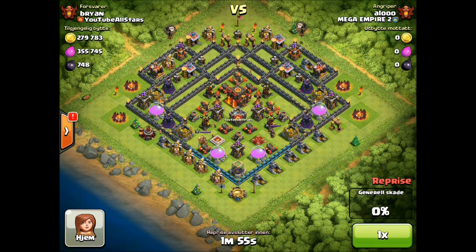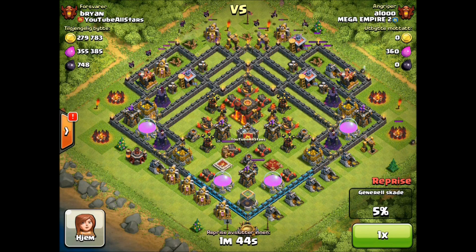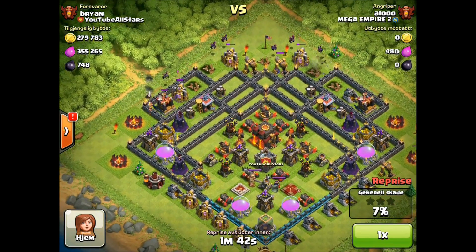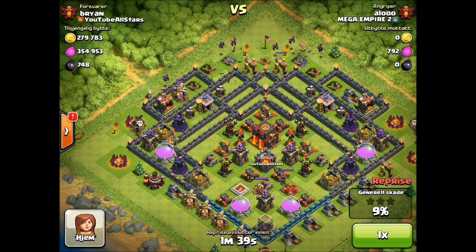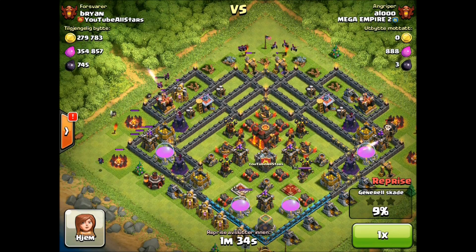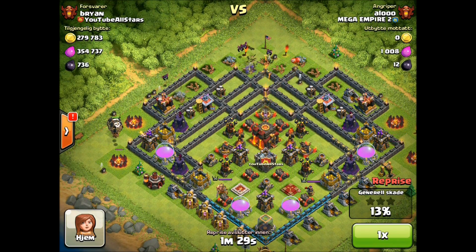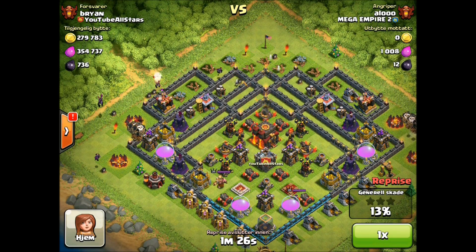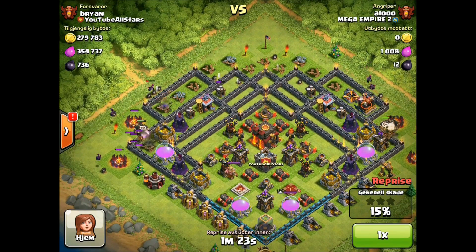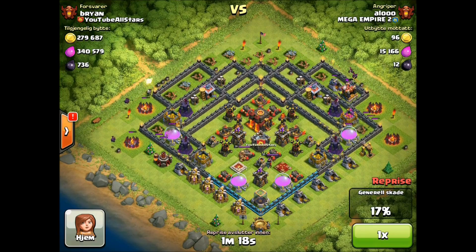If you guys don't recognize this player, he's the number one player in the world, and he attacked my base. Let's talk about what he's doing. This base is weak against Balloonian, so he puts down one Balloon and is able to take out those two Archer Towers, then puts down a couple of minions. He's going to do a lot of things here that are really high level. He tries to do one Loon to take out an Archer Tower, but is unable to, so he puts down two Loons to take that out. A lot of high level players who are only gaining one trophy will use Balloonian because it's really cheap and effective, and sometimes you don't even have to use your heroes, so it saves a lot of gems.